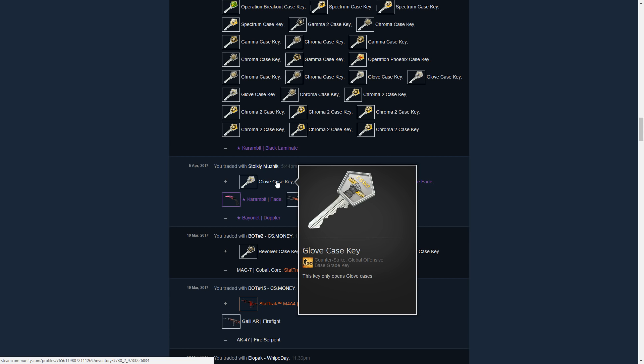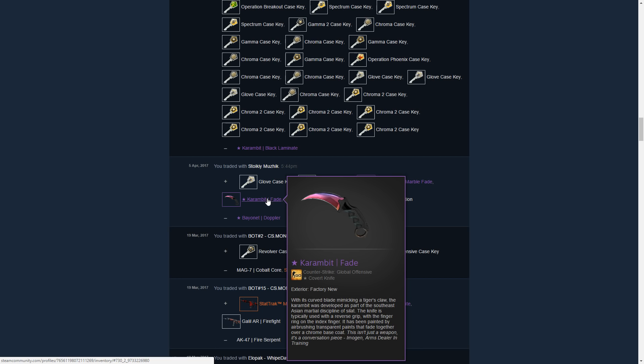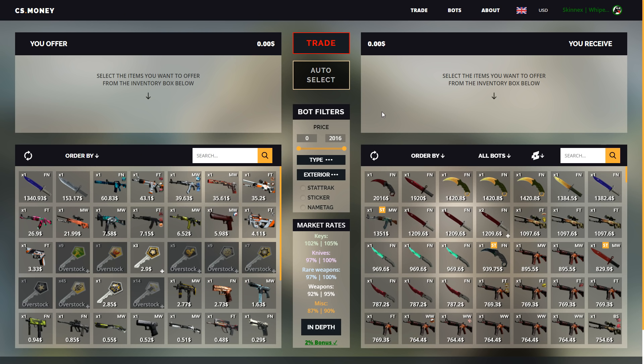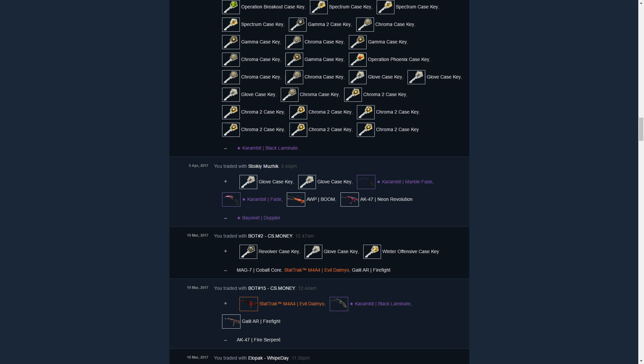Basically you trade your item for smaller skins, and if you sell those skins you want to have profit at the end of it. Overall this method is like a circle: you buy yourself an expensive skin, trade it for smaller skins, sell those smaller skins for profit, and then buy yourself another expensive skin. It sounds pretty easy and technically it should work with every single item that is worth a good amount.